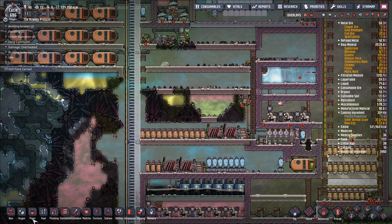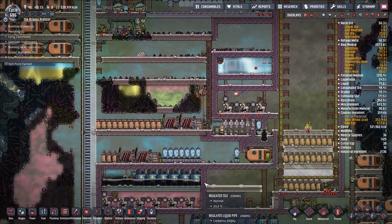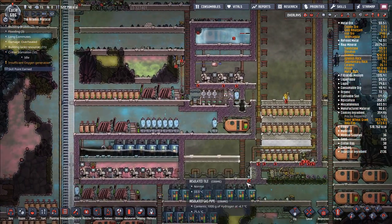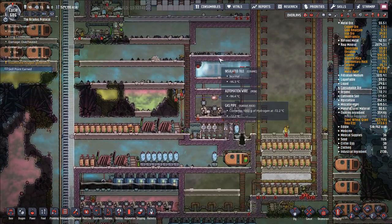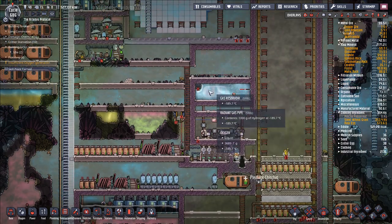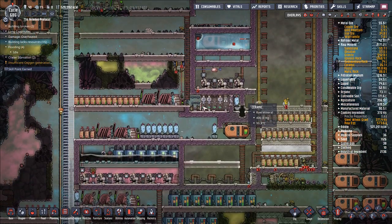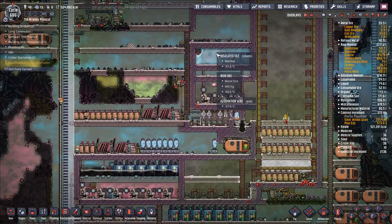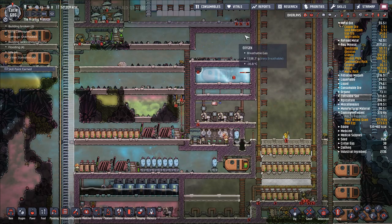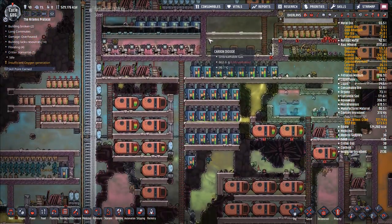Hello and welcome back to Oxygen Not Included. Let's play episode 165. The next thing we want to do, besides retrofitting this area, is expand our liquid oxygen storage. As you can tell, it's pretty full right now — we've packed it pretty full. I need to build some new support buildings over here, and we'll basically use this area as our new liquid oxygen area.